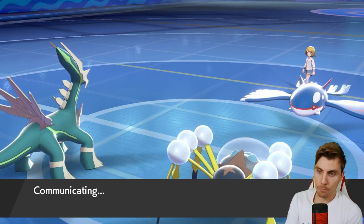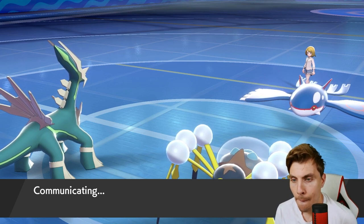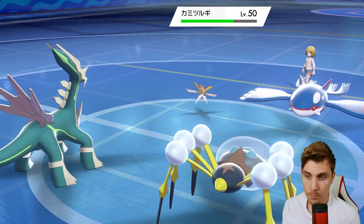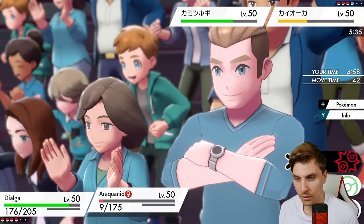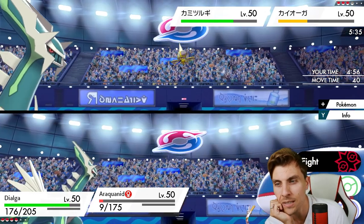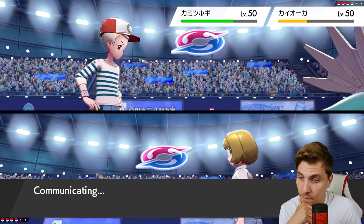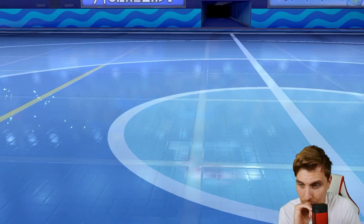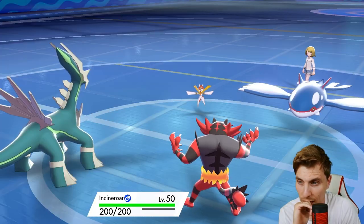We are Taunted though, so we've got to bear that in mind - it's not going to be plain sailing. An Earth Power will probably get Kartana, so it's probably good at this point to switch Incineroar in for Araquanid and Earth Power Kartana. Is the Earth Power going to get it though? That's the problem. If it is Assault Vest, I'm not sure. We're likely to see Sacred Sword into Dialga - the Intimidate will definitely be helpful here.